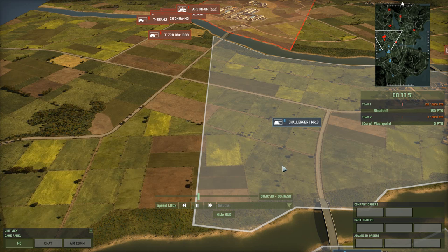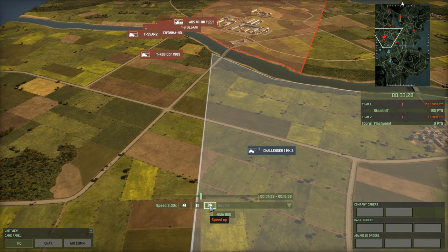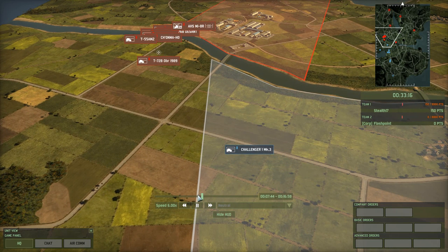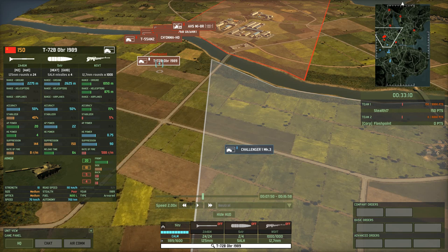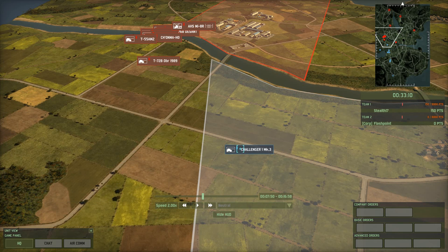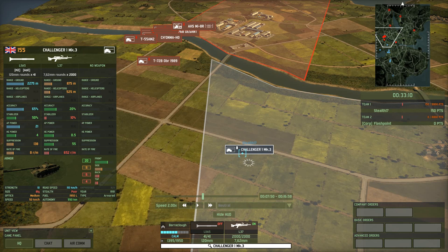Heat also works in another fashion. The Challenger closes in and we repeat the firing test. It fired again and again it only did 2 blocks of damage. That's because regardless of range, heat will always do the same amount of damage. It will always do 22 points, the Challenger's frontal armor absorbed 20, and I again took 2 points of damage.